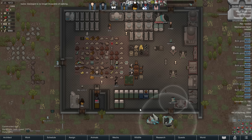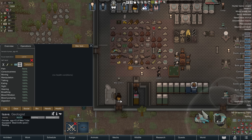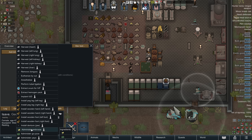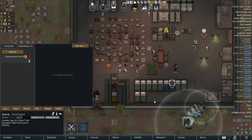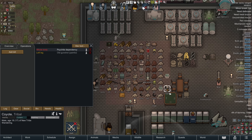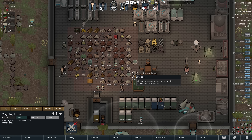Now, if we want a female pawn to reproduce, we can just wait until they pair off and have a kid. Or if you want to be more clinical about it, you can extract an ovum from them — this is a medical procedure requiring medicine, with a 500% success chance multiplier, so very high. Someone will come along and extract the ovum. The ovum itself has no genetics of its own, but you can combine it with someone else — for example, get a male and click fertilize.